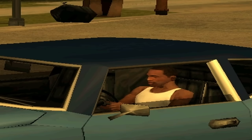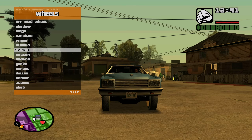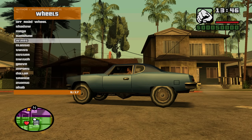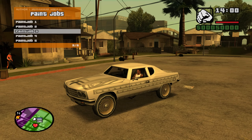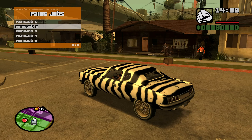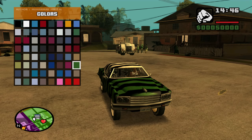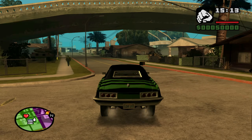I'm gonna show you a real good time. We can change the wheels — that is sick, these are some huge wheels. And there are actual liveries! The liveries even change the interior — it's a freaking zebra now. We gotta represent Grove.